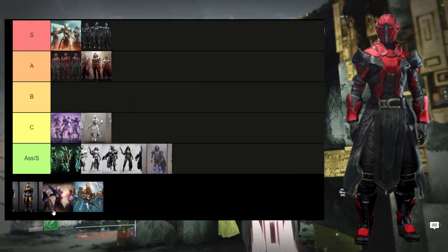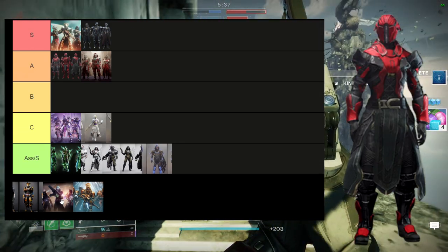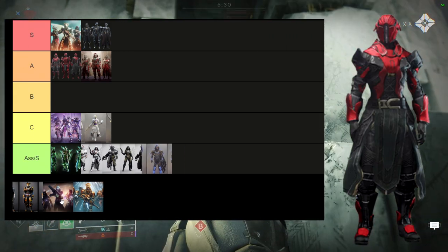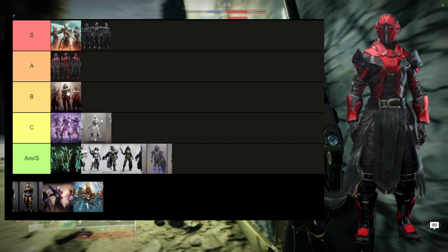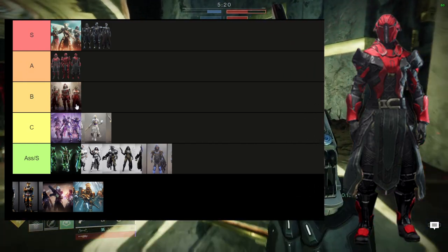This one I will put at A tier. I think a lot of these pieces are really cool. The boots are really cool, the chest piece is amazing, the arms are decent. I think the bond and the helmet are the only boring pieces, but the chest piece and boots alone really carry this armor set for me. Actually, I'll probably put this one down to B — I feel like that's a little bit more fair because I only really use the boots.